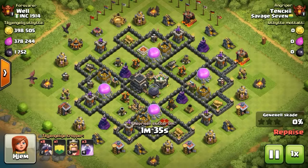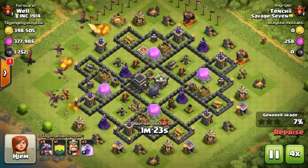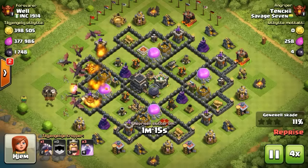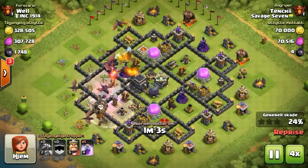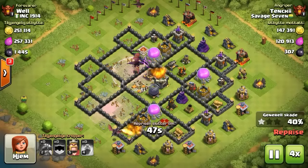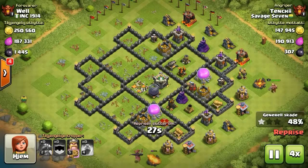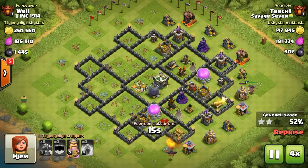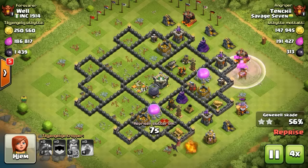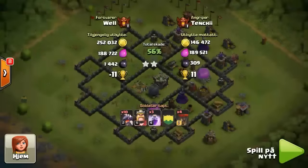10 10 10 Chi is up next, finding a town hall 9 with weak air defense. He sends those dragons in but the loons kind of went off track — you gotta watch your loons so there's no defense on the outside or they'll go that way. Still 50%. He tried for the gentlemanly 60%, but two stars for plus 12.